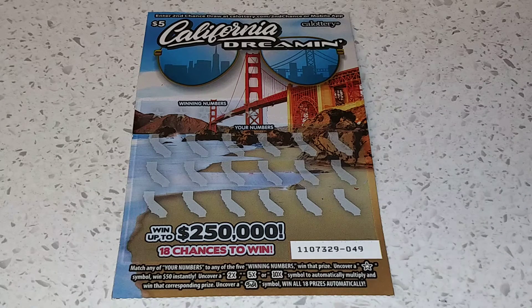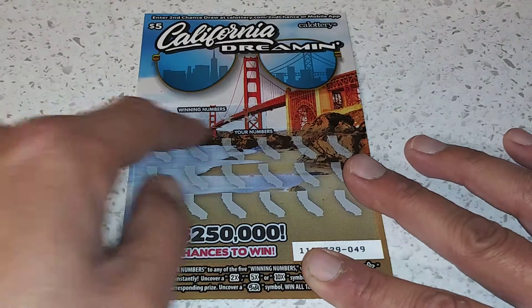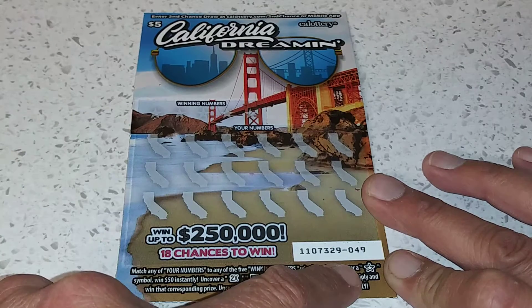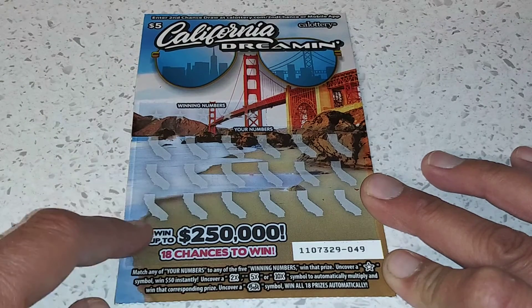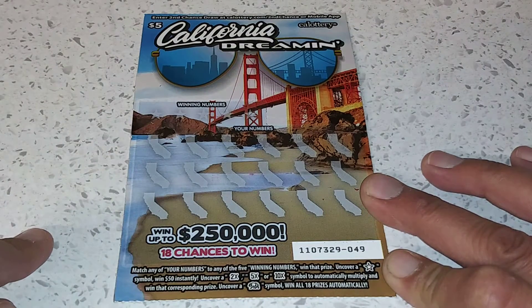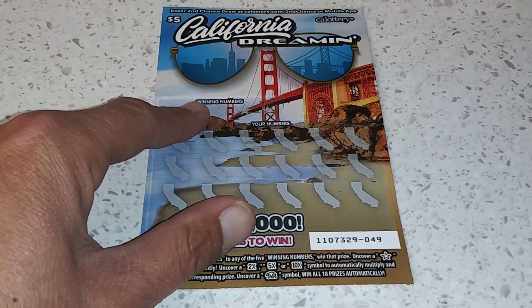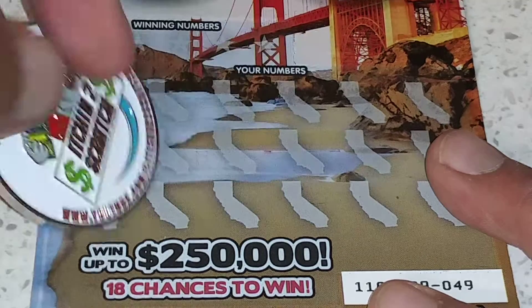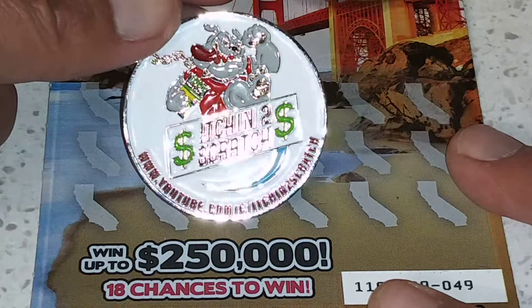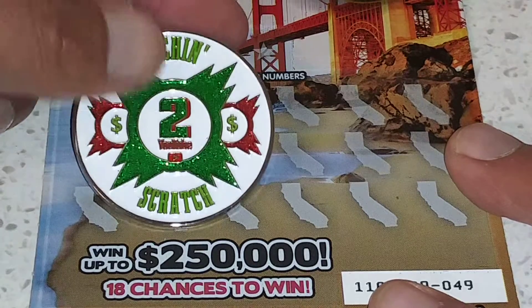Four or five dollar California lottery scratchers, variety pack. So let's go ahead and start with the California Dream and see how this game plays. Winning numbers — your numbers, you match them up, you win. Get a little star right there, that is an Oracle star, that is $50 instantly. Get a two, five, or ten times double multiplier prize, or get the bear to win all 18 automatically. Odds of winning on this game: one in 3.76 for any prize, one in 5.24 for any cash prize. Prices on this game range from a free ticket to a quarter million dollars. Let's go ahead and see if we get a win with Itch and a Scratch, out of Florida — make sure to check them out. That's Itch and a Scratch folks, awesome channel. I'll leave a link in the description. Make sure to check them out.